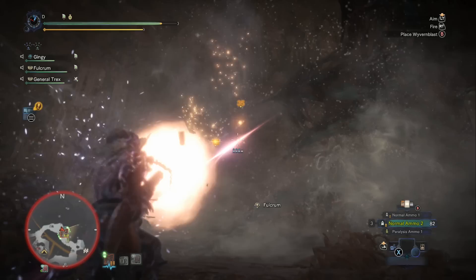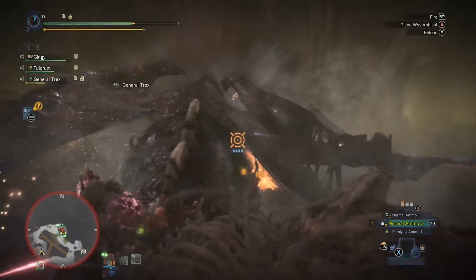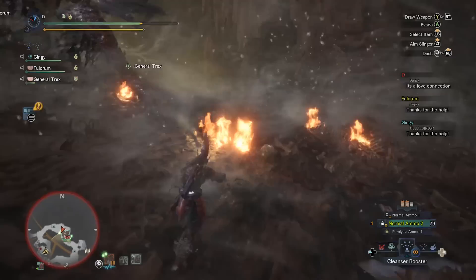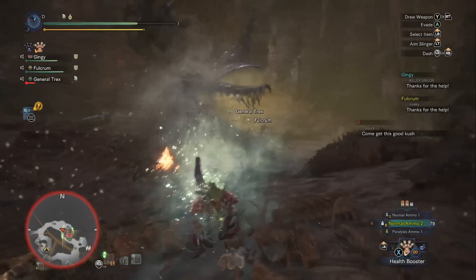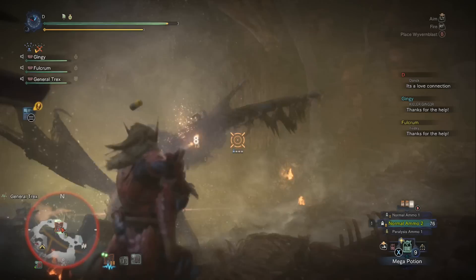You're still able to get your Wyvern Blasts out, which deal decent damage. Whenever you knock down a monster, that's when you should use your Wyvern Blast — set it next to their head and shoot them in the head so the bullet triggers the explosion. Don't randomly place Wyvern Blast or you'll waste it. Also don't forget to use your Paralysis Ammo — get at least one proc, but after that don't bother since you won't have enough ammo to proc it twice.